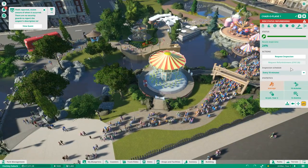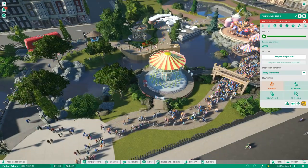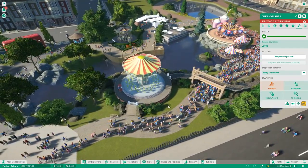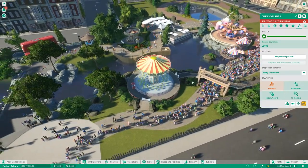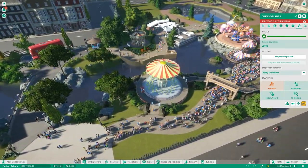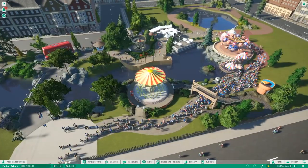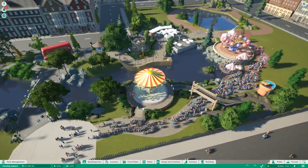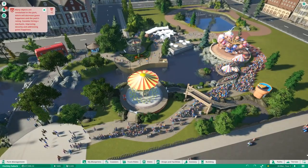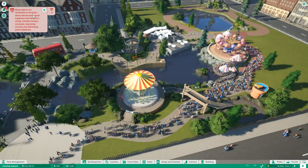Once reliability is low, request a refurbishment so your mechanic doesn't have to come twice. Opening and closing a ride while people are in the queue causes guests to get stuck, which hurts guest flow. This management layer is important: rides can be reliable or unreliable, refurbishments must be done by mechanics, and if many rides break down frequently you won't earn money and guests will be frustrated waiting in queues. We can also see many vandalized objects in the park.